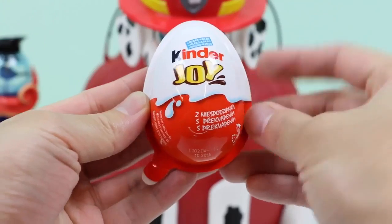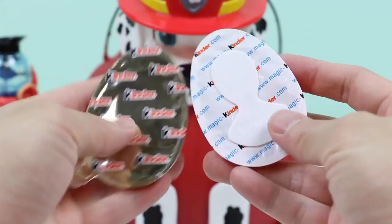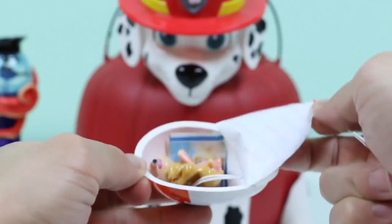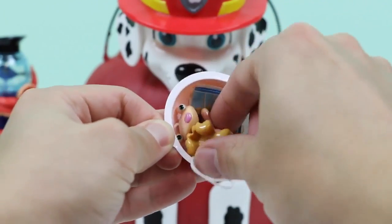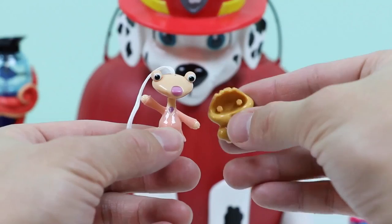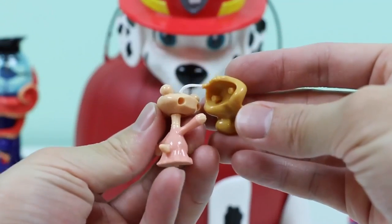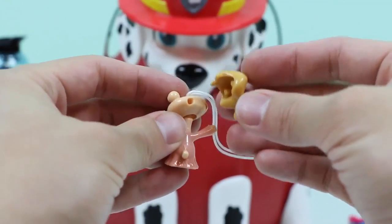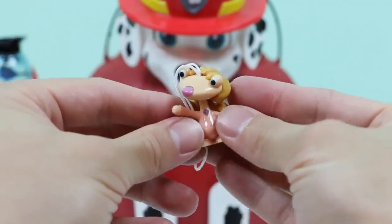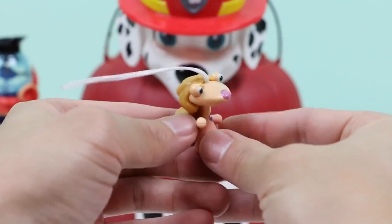Next up we have — oh, a Kinder Joy! Split it in half! This golden part is the chocolate, but we have no time for that right now, so let's go straight to the surprise toy! We got an Ice Age Collision Course surprise toy! Before I introduce her, let me put her hair on... okay, there we go! Everyone say hi to Brooke! Alright Brooke, we'd love to play with ya, but we gotta get going — our friend's in danger!